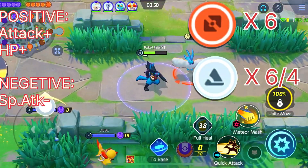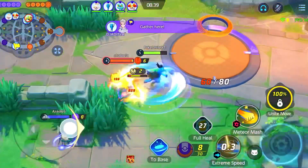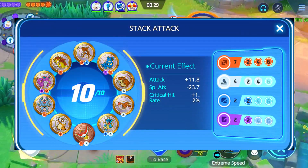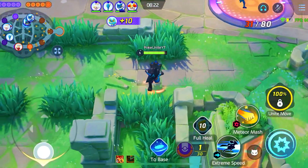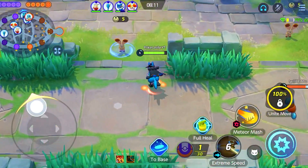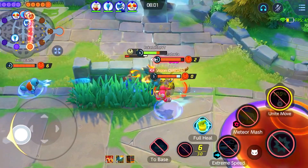For emblems, you can use six brown emblems for attack percentage boost, then use HP emblems to increase Lucario's survivability. You can go for six brown emblems and six HP emblems. Focus on attack since Lucario is a physical attacker.